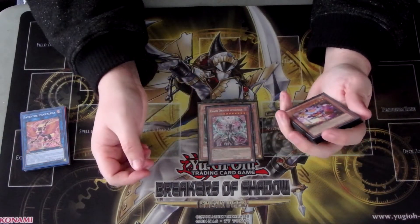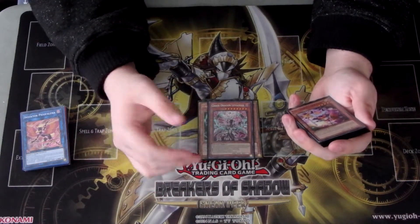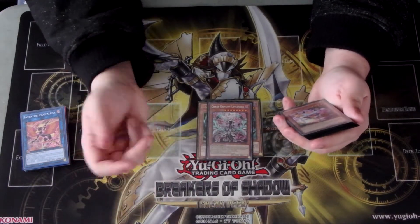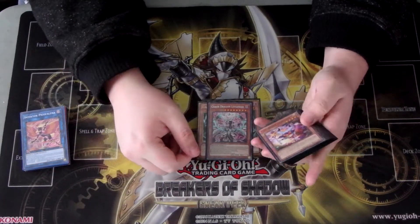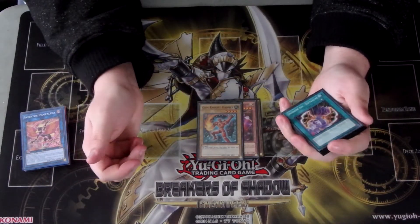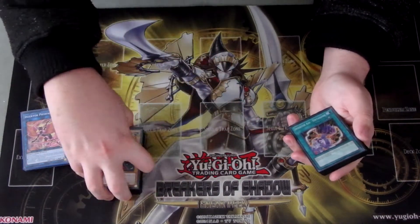One Chaos Dragon Levineer. You have a lot of Dark monsters in your Grave, so you just banish three Darks to take a card out of your opponent's hand, and then you can use them for a Link or just have a 3000 ATK monster on the field. And then you have one Performapal Trick Clown and one Gem-Knight Garnet just for the Brilliant Fusion play. That's it for the main deck monsters.